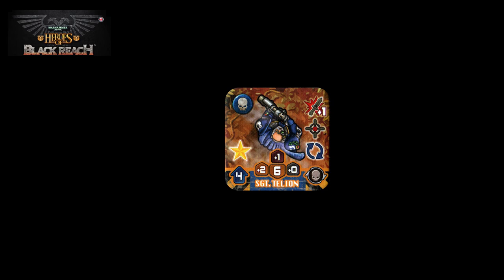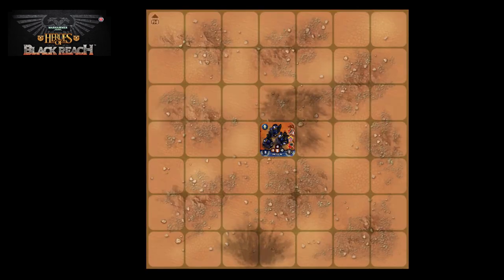Each unit in the game has its movement value shown inside a blue arrow. So here we can see Sergeant Tellian has a movement value of 4, which means he can move up to 4 squares on the battle grid. Let's see that movement in action.